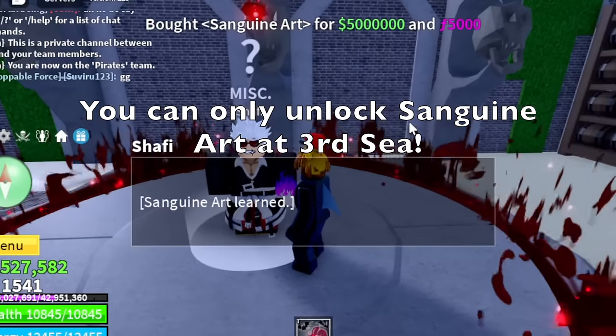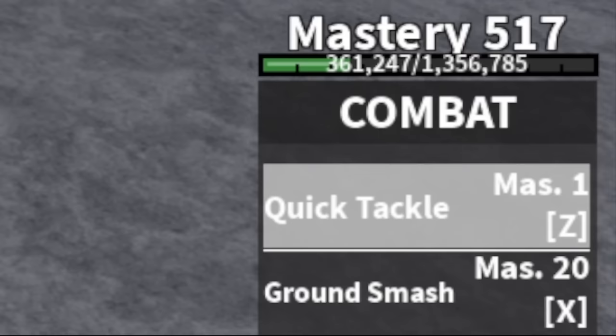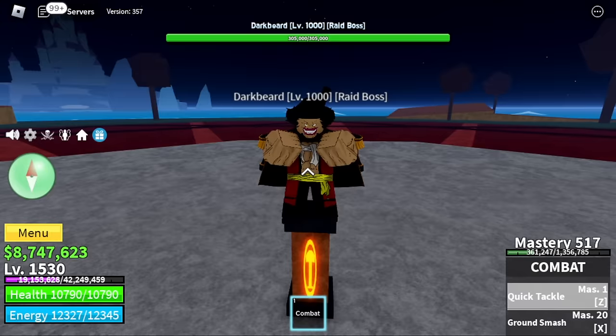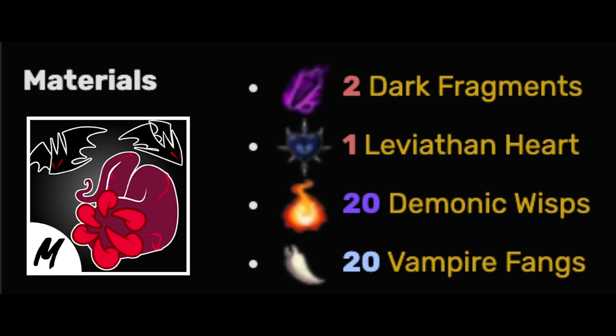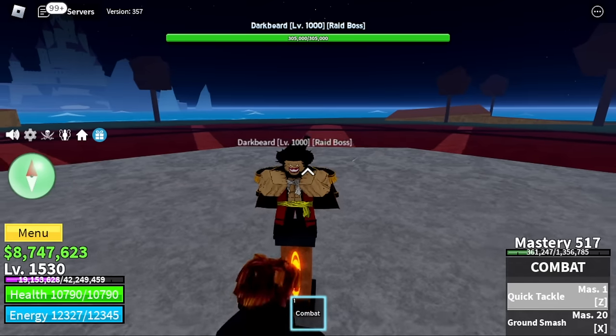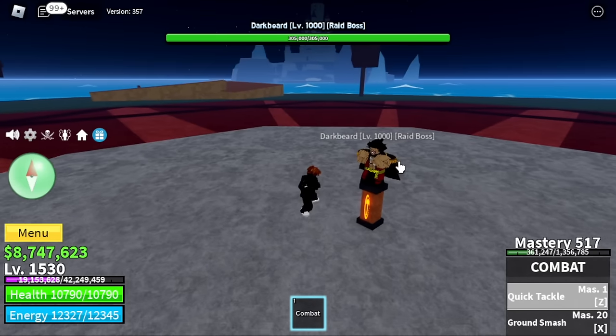Everyone knows that you can only unlock the Sanguine Art at the third Sea, so I decided to start here with a combat user, already in the third Sea, all set and ready to collect all the requirements needed. First up, requirements: we need two Dark Fragments, and you can get that by defeating Darkbeard, the boss in the second Sea.